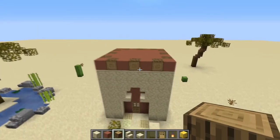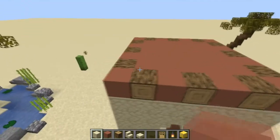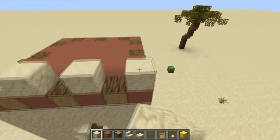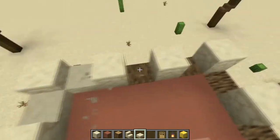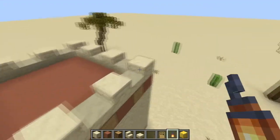Now that you've done that, you should have something that looks like this. The next step is to do the roof part. You want to start by putting a sandstone block, then a slab, then a block, then a slab — just keep alternating it, going around the entire top edge of the roof just like so. You should have something that looks exactly like this. And you want to put lanterns on the four corners.